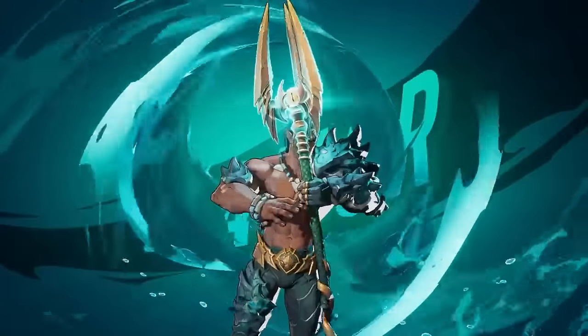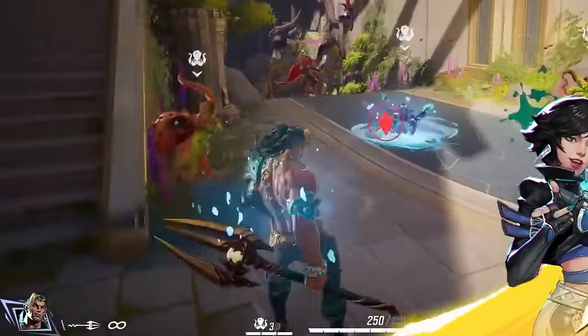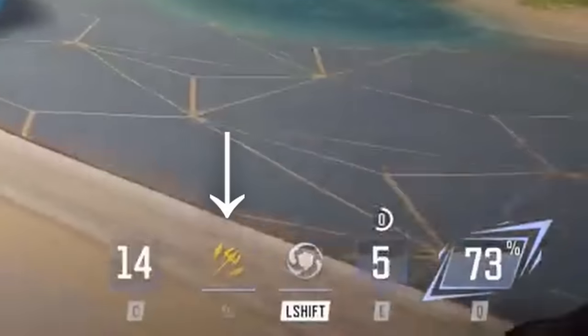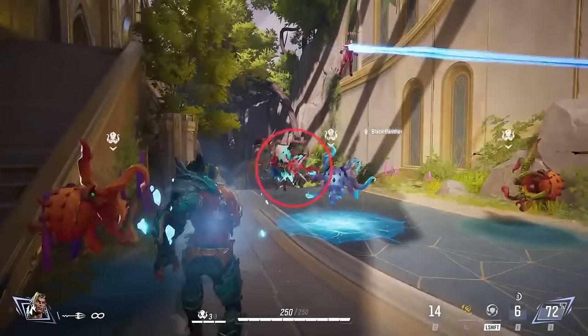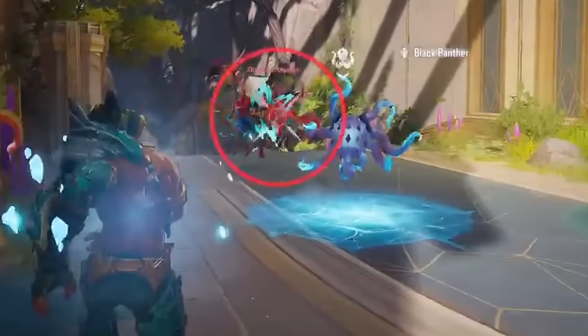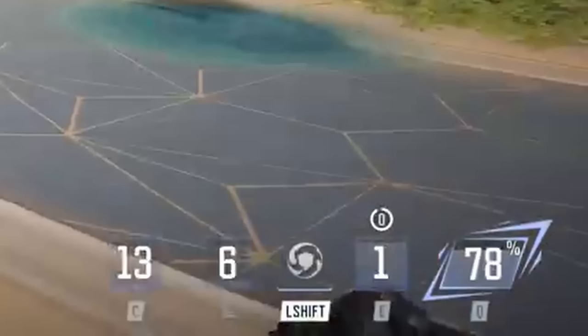Namor is a ranged DPS fighter with 250 health. His primary attack is throwing tridents infinitely, with a fast throw and a more powerful charged attack on cooldown. He can summon multiple octopus turrets to fight for him, acting like defense turrets — similar to Torbjorn from Overwatch. Namor's ultimate ability was not shown in the trailer, so there's no confirmation on what it will be.